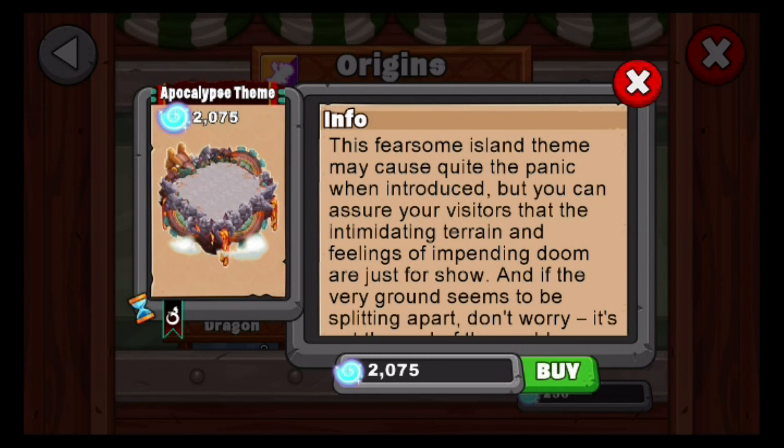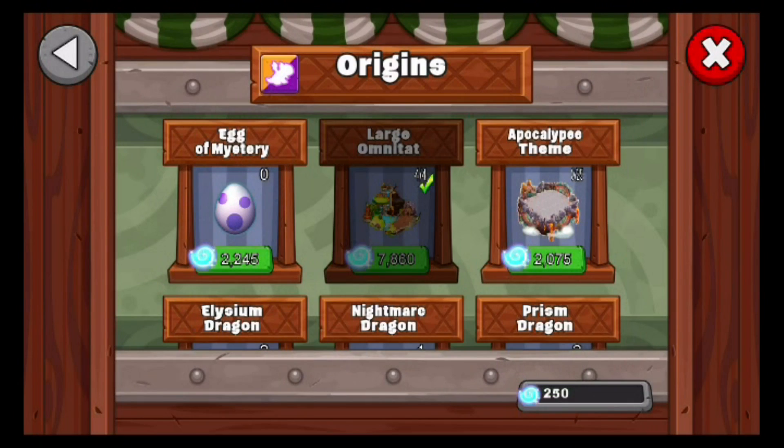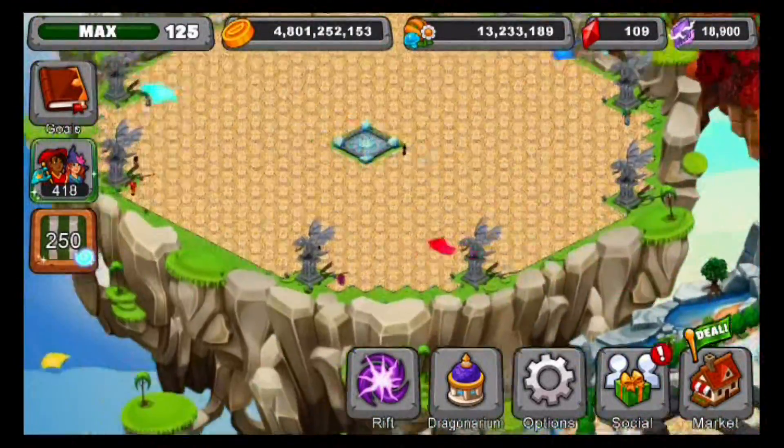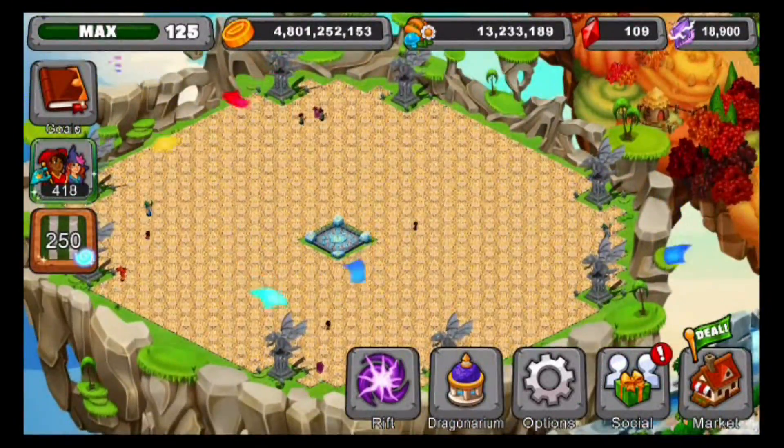I kind of get that, and I think the spooky is definitely better. I can understand that. But I think the apocalypse is still really cool. I do really want to get one of these because I have two air themes and I want to get rid of one and place the apocalypse theme on that island instead. I think that would look so sick.